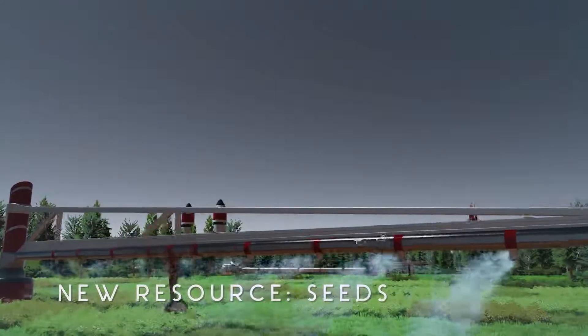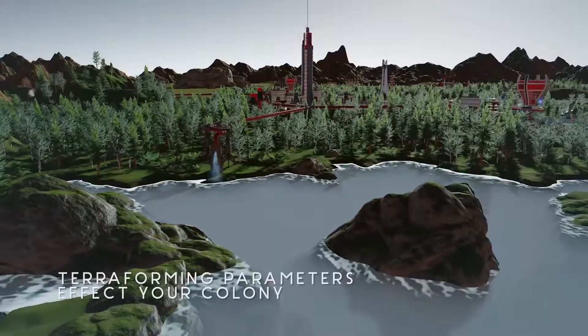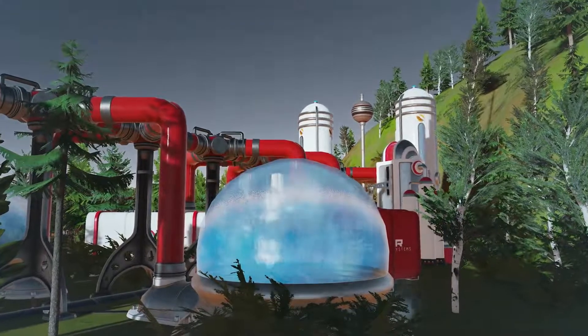We have a new type of farm — an open farm — which is a farm that you place outside. As you improve the water in the atmosphere, your moisture evaporators will start to produce more water.